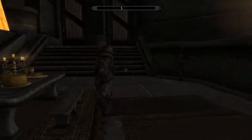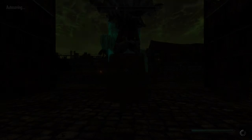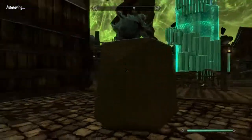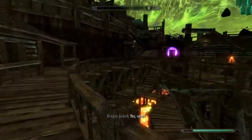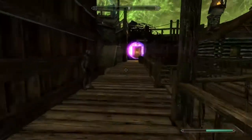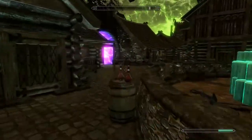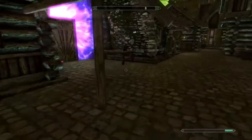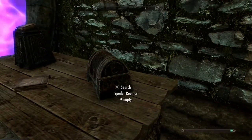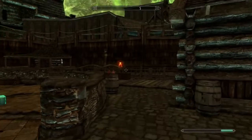No matter what level you are — I'm only level 16, so I basically just started the game. Now when you guys first come in here, to get in these doors there is a key that you have to get, it's over here. I already have it, so go in this box and there will be a key in there. After you do that, you can get into all these rooms.